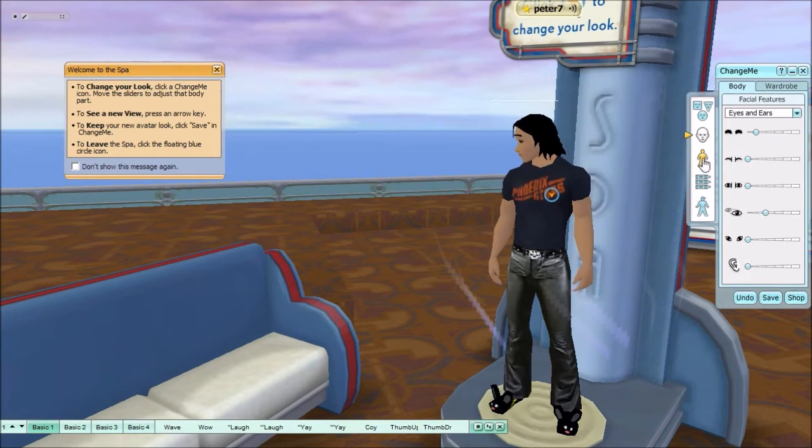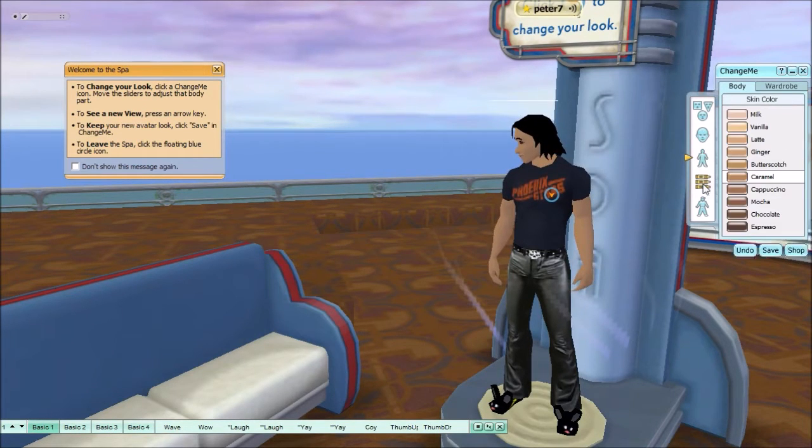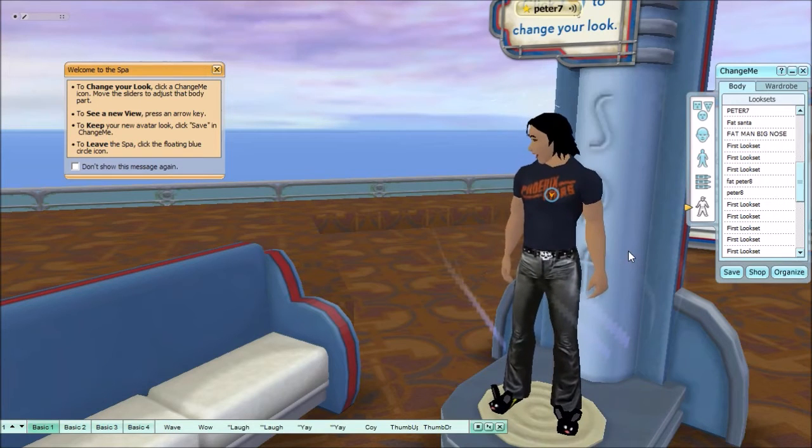From here you begin. On the right-hand side you have your head shape, eyebrows, eyes, and all that. You also have your upper body, lower body, and so on, including the color of the avatar. At the bottom you can click Save. On the left-hand side in the orange box it says welcome to the spa — change your look. Once you hit Save you can save it.